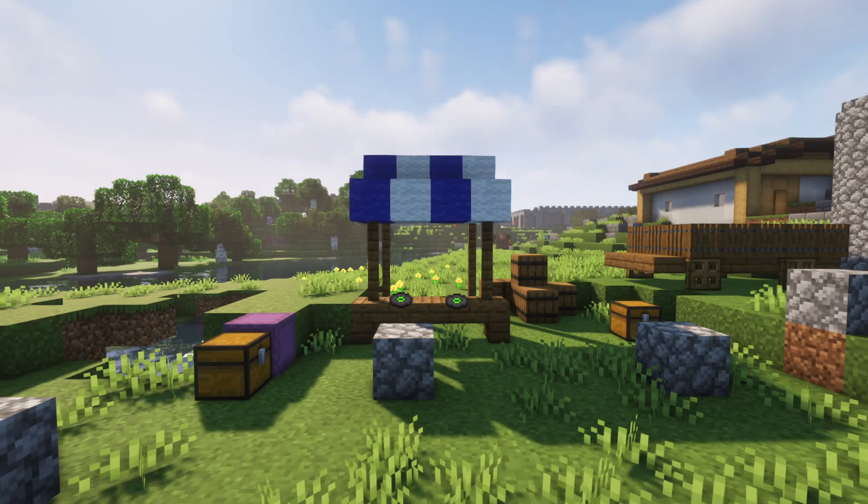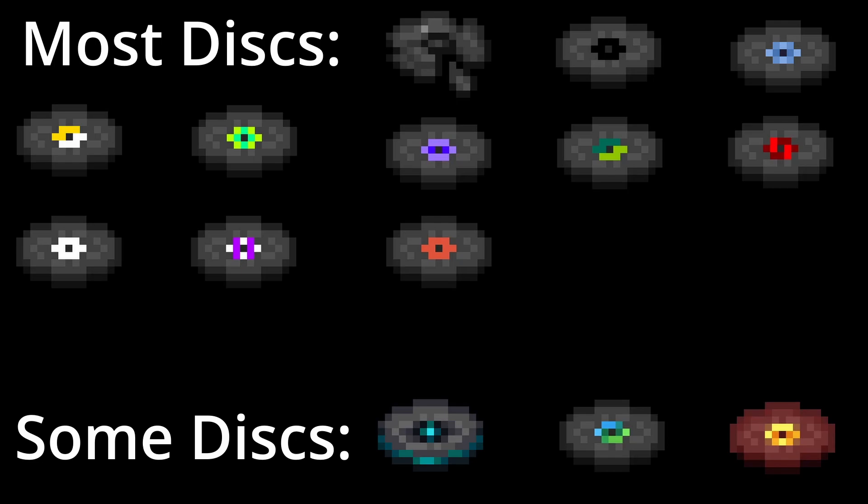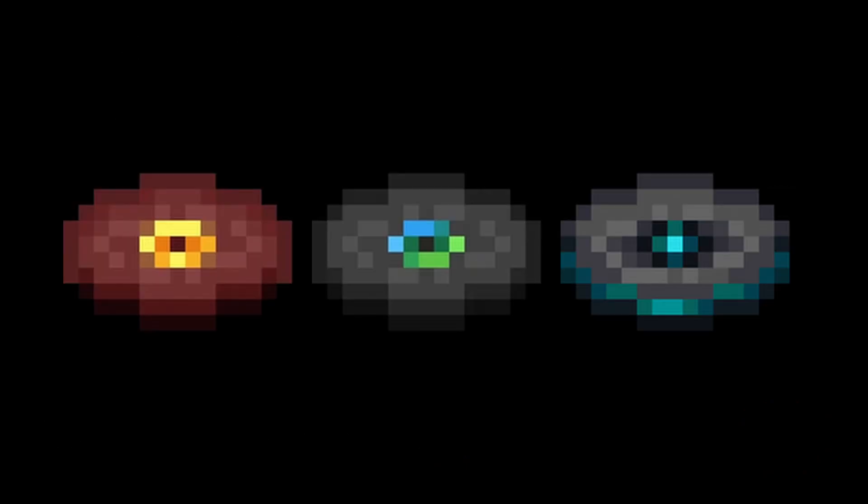If you're looking to collect all the discs and possibly sell them on some servers, I have a tutorial that shows you how to build a music disc farm — you can check that out using the link in the description. Some discs however are not able to be obtained from a skeleton and creeper combo. Some music discs like pigstep, other side, and music disc 5 are only found in chests that spawn in structures.